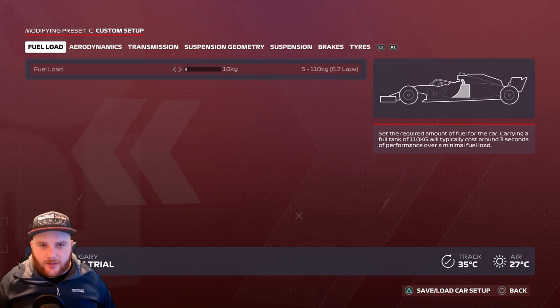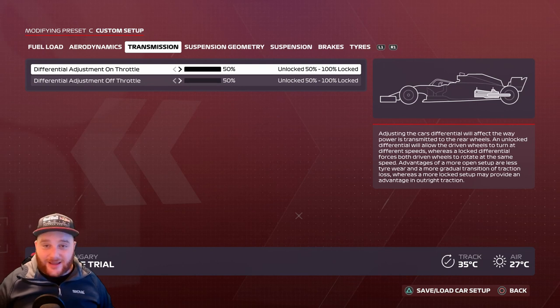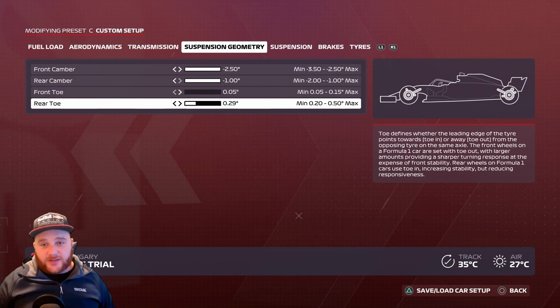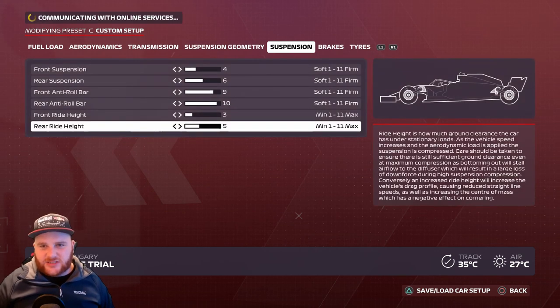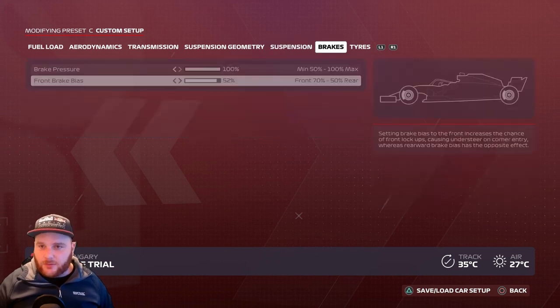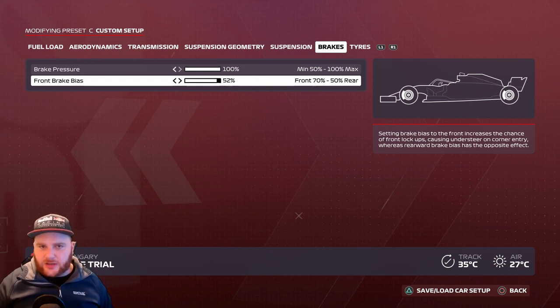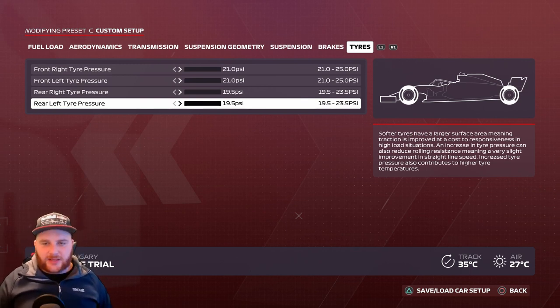Hungary setup: Aerodynamics — front wing 7, rear wing 9. Transmission — 50 and 50. Suspension geometry — 2.50, 1.0, 0.05, 0.29 (slightly different rear toe). Suspension: 4, 6, 9, 10, 3, 5. Brake pressure 100%, front brake bias 52%. Tire pressures: 21.0, 21.0, 19.5, 19.5. Save it as 'Hungary'.